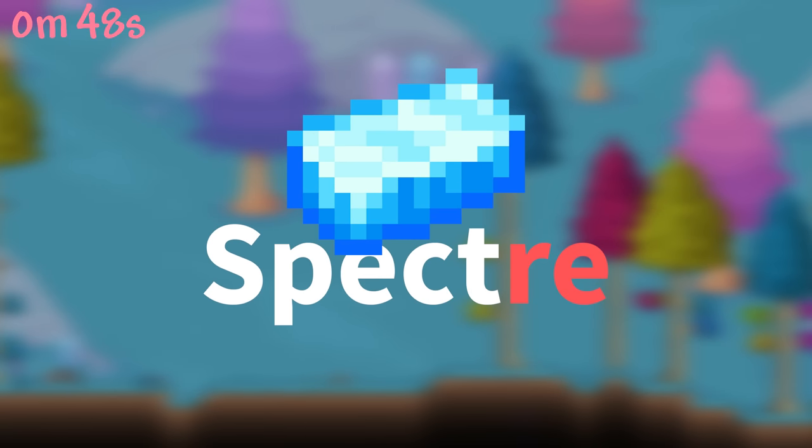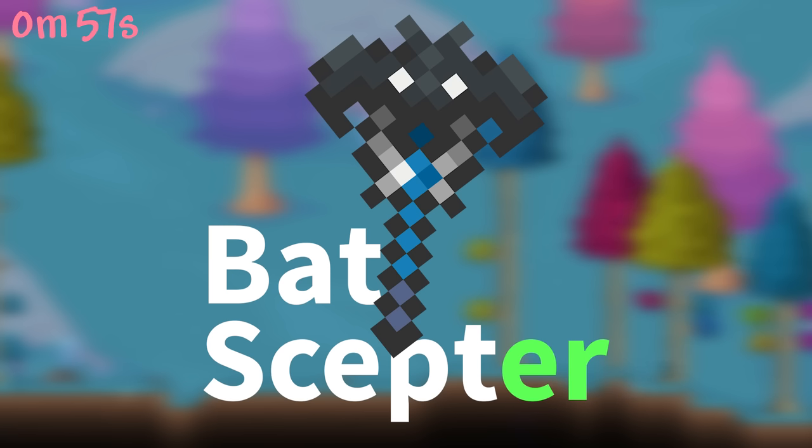Terraria uses the British English spelling of 'Spectre,' which is S-P-E-C-T-R-E. This word means a type of ghostly apparition, which sounds about right. Despite this, the word 'Sceptre,' as in wand, is spelled in American English.